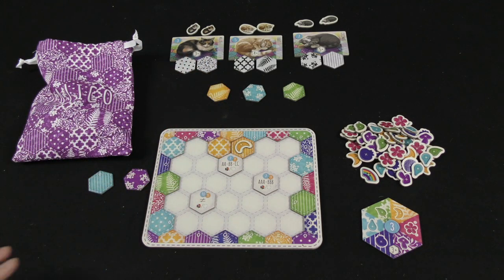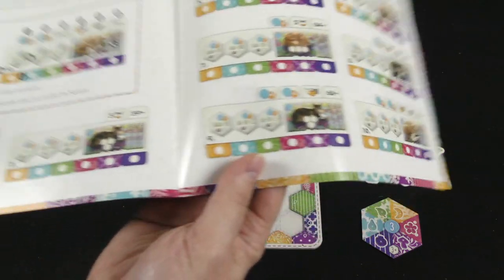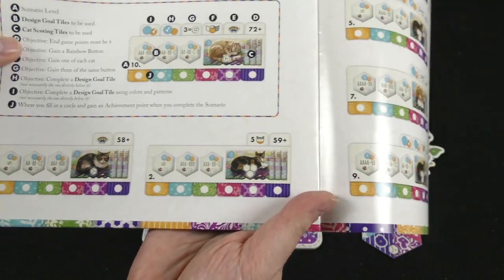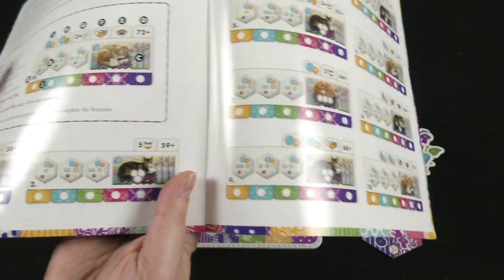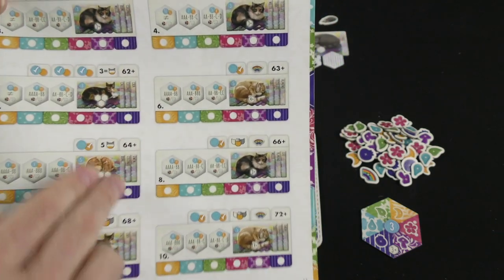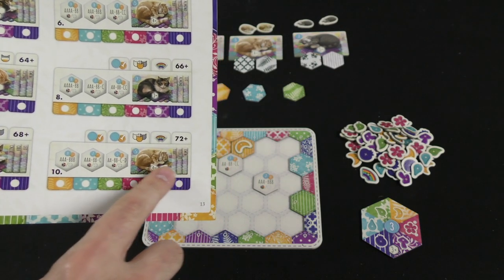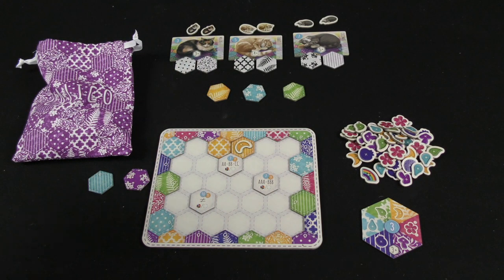Now what I showed you here was just a beginner setup. There's a lot of variability in the way the game is played, so you can have an advanced setup and some of the more advanced scenarios. As you move further along, more and more things have to happen — different types of cats with higher point thresholds, you have to get a certain number of the scoring tiles completed. They obviously get more and more complicated as you progress. You also bring out cat scoring tiles that are a little bit trickier to pull off. So I think that gives you a pretty good idea on how the solo game is played.